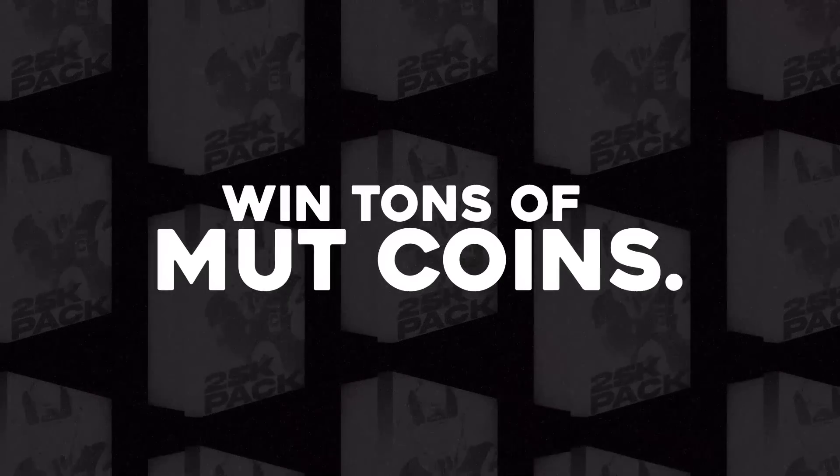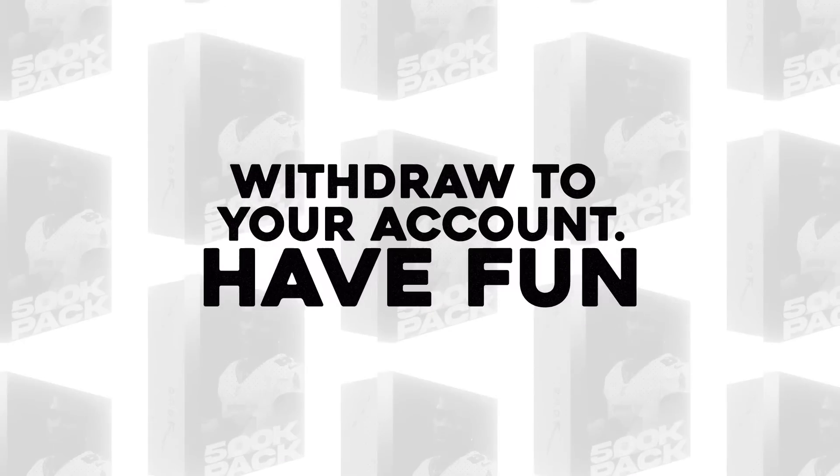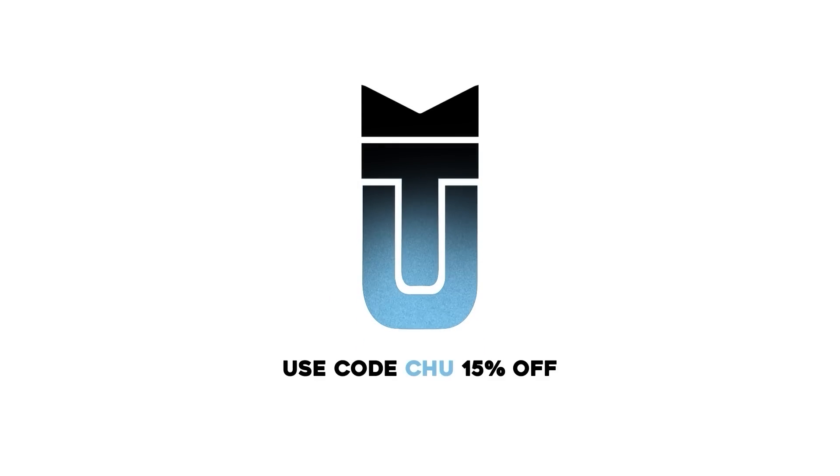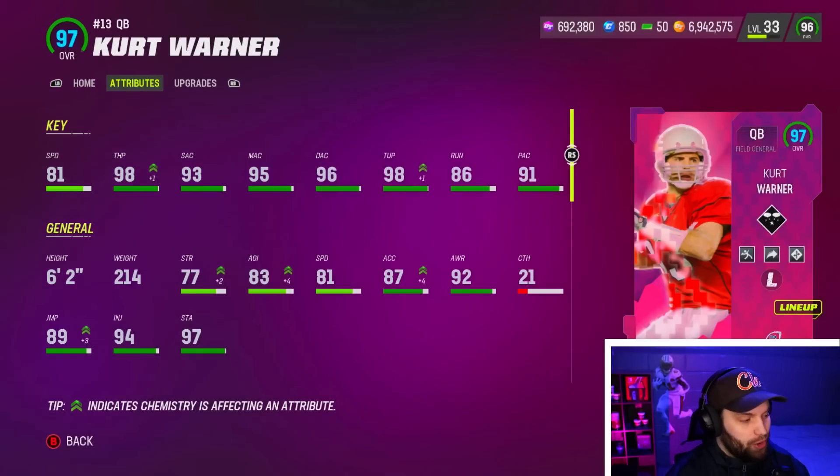Before we start today's video, I wanted to give a huge shout out to today's sponsor, muttpacks.com. You can click the link down below and open exciting packs, win tons of coins, and withdraw your account right away. You can use promo code 'chew' for 15% off. When you sign up down below you can also get a free 10,000 coin pack.